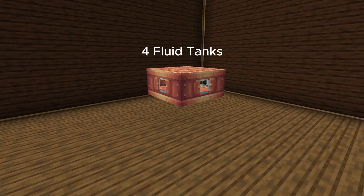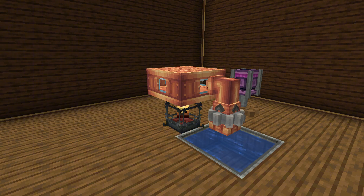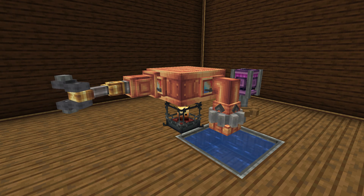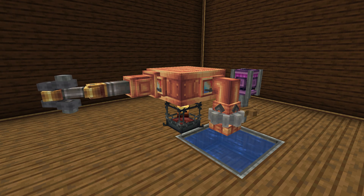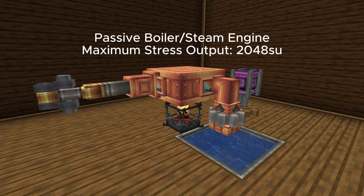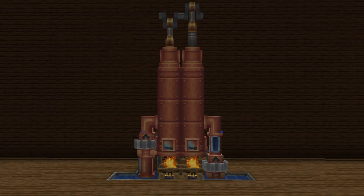Passive boilers are perfect for beginners and require minimal resources to set up. A passive boiler consists of four fluid tanks being heated by a campfire, magma block, lava, or an unheated blaze burner. You will need a fluid pump to supply water at 20 RPM and a steam engine to output stress.